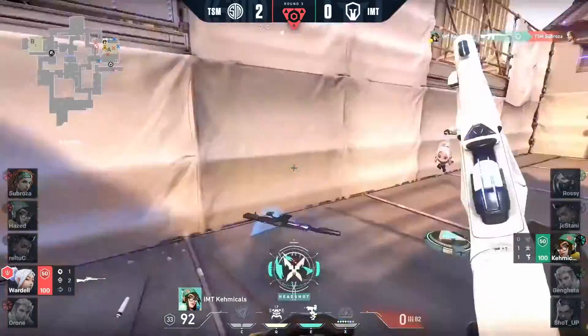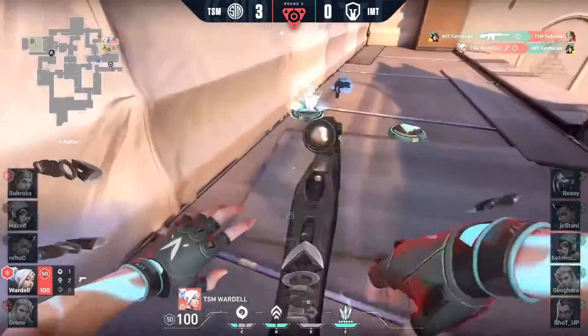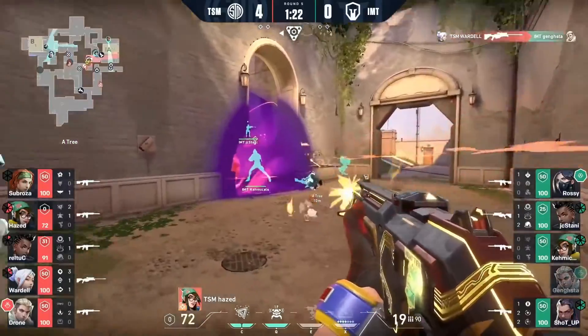Wardell has the knives out, but it's a rifle versus those knives — it's not going to matter. Wardell gets there just in the nick of time, catches Chemicals going for a reload, trying to peek from upper. There's the Seekers coming out to give away positions.